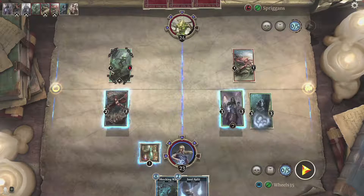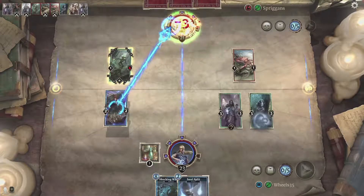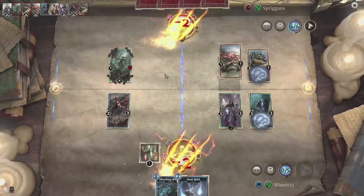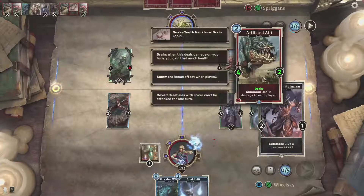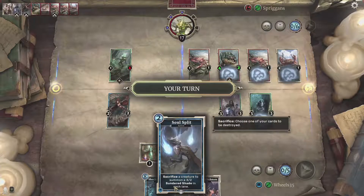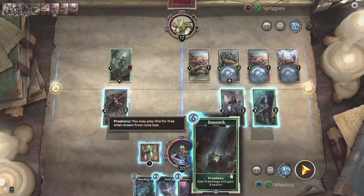I'm going to play this card and shackle this thing. This card gets really powerful because any time she heals, it gains that much attack — and that scales up really quickly, especially later on if she gets any healing abilities. These drain abilities heal her every time she deals damage to me directly, which is kind of overpowered. She is swarming that side of the field.